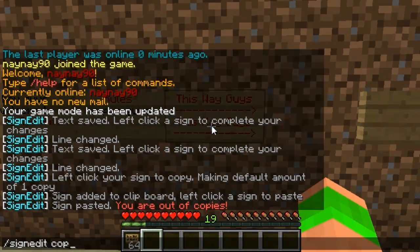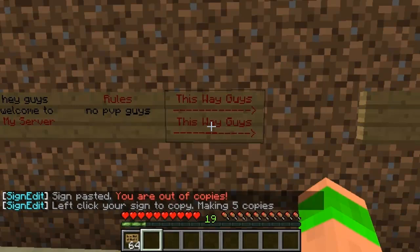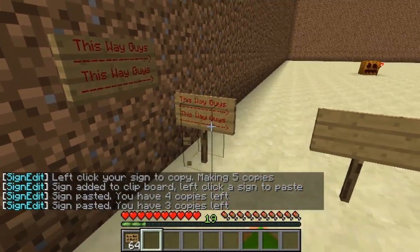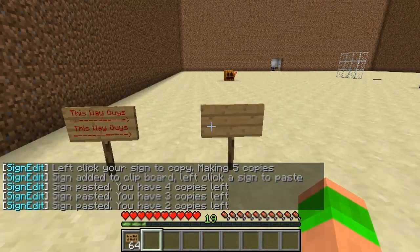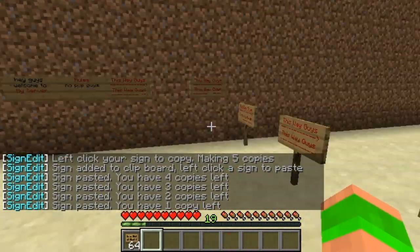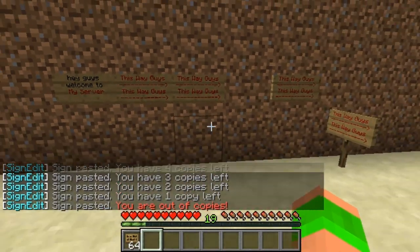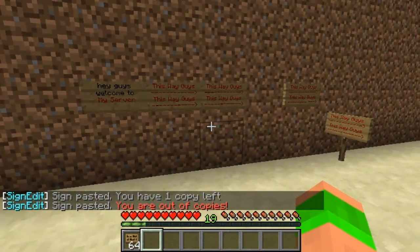If I want to copy this sign and put a number after it — say 5 — and then punch it, I've now got 5 copies of this sign. So all I do is punch other signs and then 5 copies are placed on. As you can see if I try and punch another one it says out of copies.